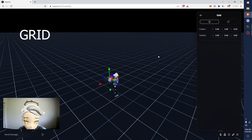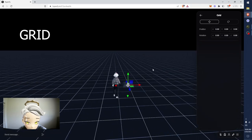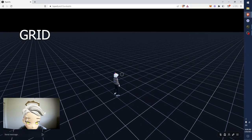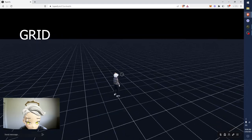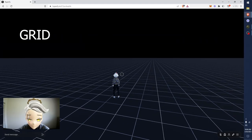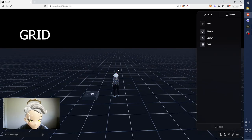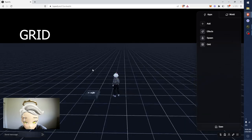The grid is an object. You can see this when people load into the world. When you press tab and you enter this normal view, this is exactly what your world will look like. When you go to editor mode, this is only what admins, editors, and builders can see.